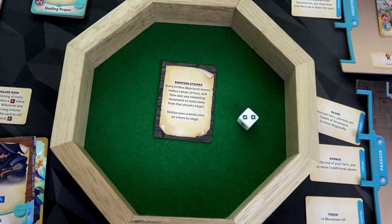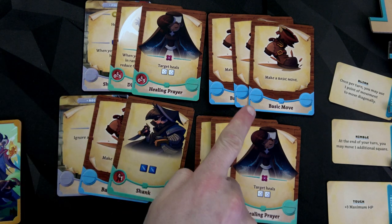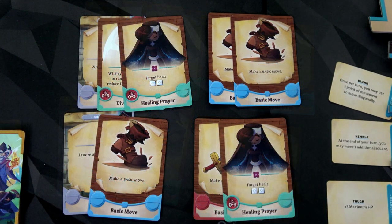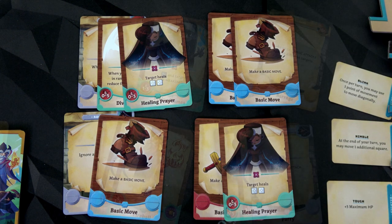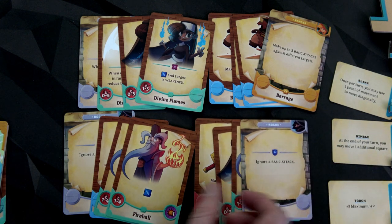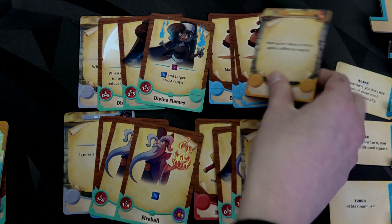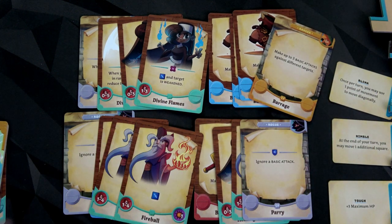We've now all activated — let's move to cleanup. We can all choose to discard one card from our hand. Three out of four of us discard a single card — that's the most you can discard during cleanup. Then we all draw back up to four. We've got a nice ignore-a-basic-attack for our fighter, a fireball for her as well, two fireballs for our war mage, make up to three basic attacks against different targets, and divine flames: a blue die and the target is weakened. Let's start the next round.